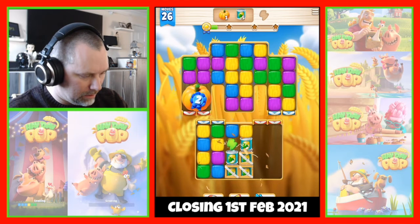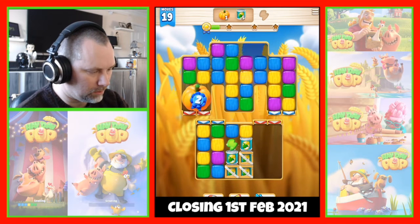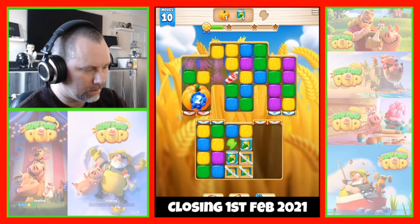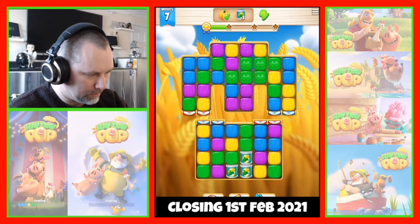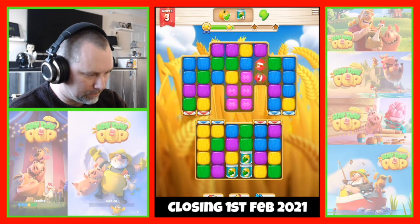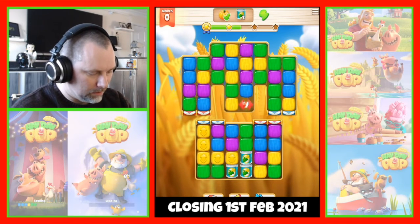We could do with some blues for that — another pumpkin, a rocket, or some sort of combo. There's a combo with eight moves left. Five moves left — it's not looking good. One move left. Okay, so we might not do that one.